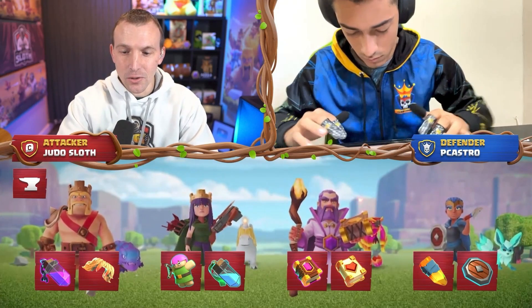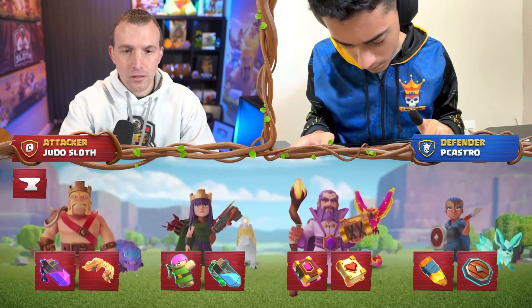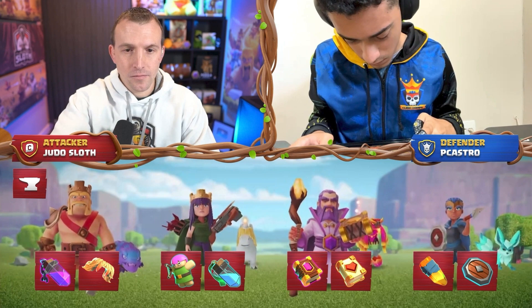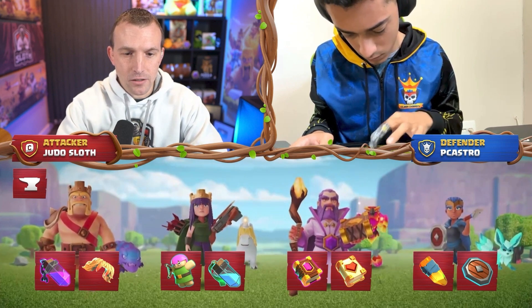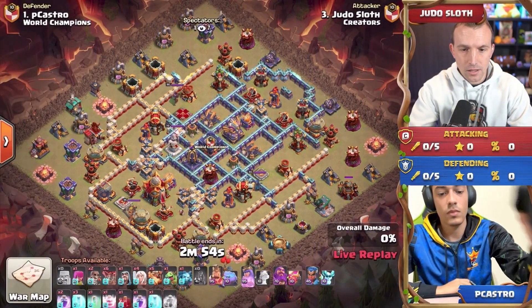Sloth is opening up the war here for us today. Look at the hero equipment he has active: the brand new vamp stash and the rage vial, the OG queen abilities. And look at that warden — a healing tome is going to be here as we're getting ready for this first attack.